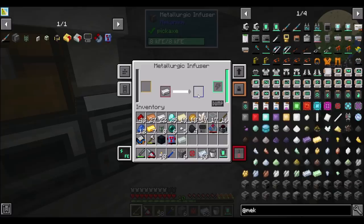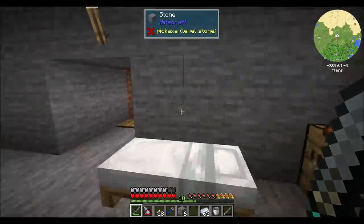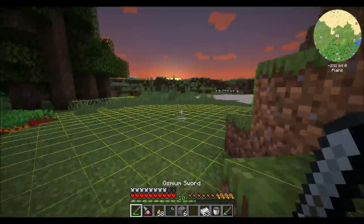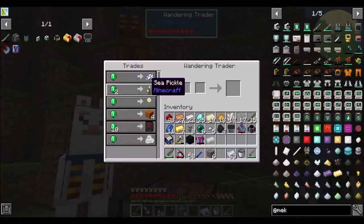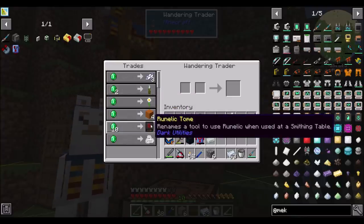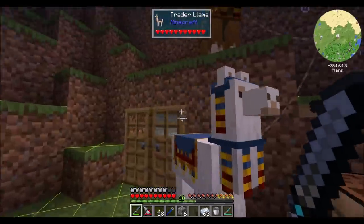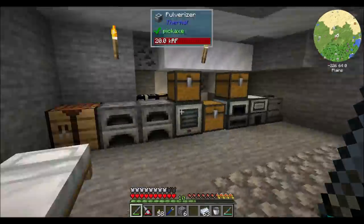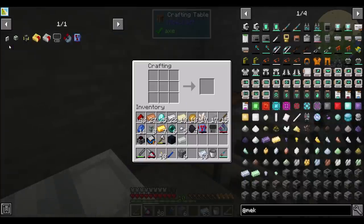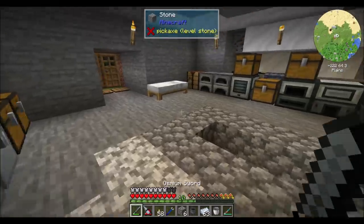Who's drinking outside my base? It's a wandering invisible trader. Got anything good? Sea pickles and a runelictome — renames a tool to use runelict when used at a smithing table. Now we've got the configurator and the pump. The last thing we're going to want is an ender tank, and that's the last component. That actually needs a cauldron anyway, so since I made one of those, that's cool.